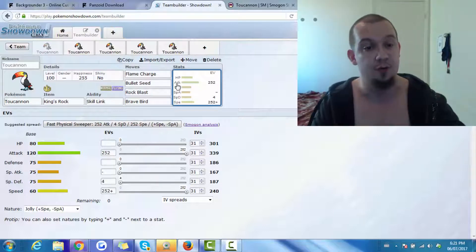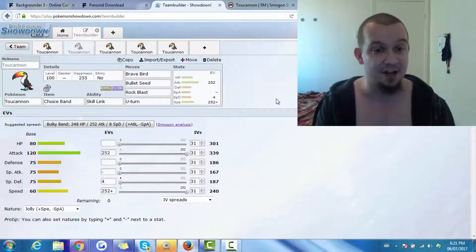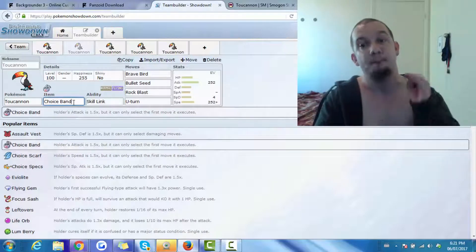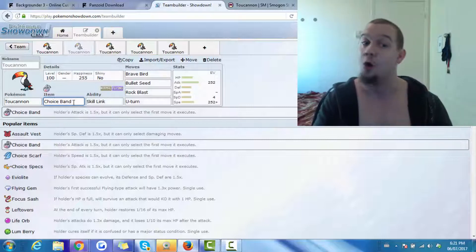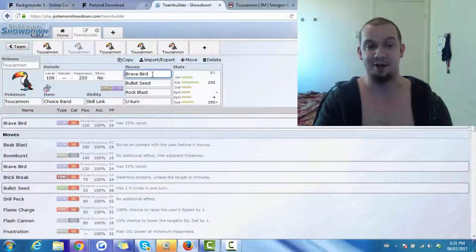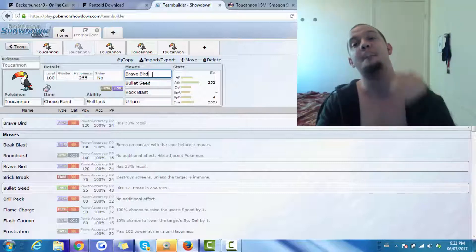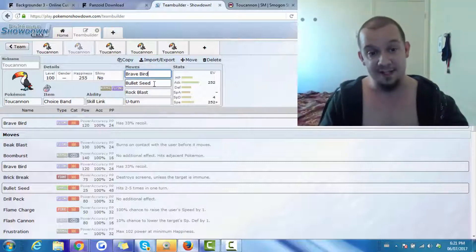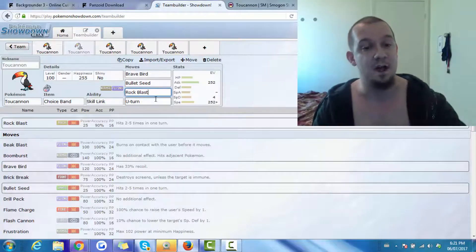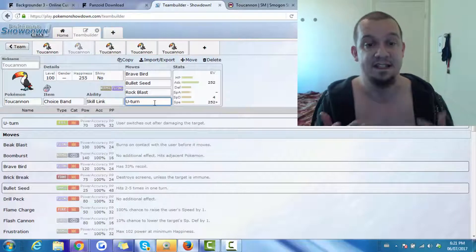Let's move on to the next set: a Choice Band set, also utilizing Skill Link. Choice Band is an item that locks you into one move but boosts the power of your moves by 50%, and coming off a base 120 Attack, this Pokemon does not mess around. The first move is without a shadow of a doubt Brave Bird, because we need that Flying-type STAB to completely dominate. Up next, Bullet Seed and Rock Blast to take advantage of Skill Link — which should go without saying at this point. We also have U-Turn because it is always a great thing to have on a choice set for scouting.